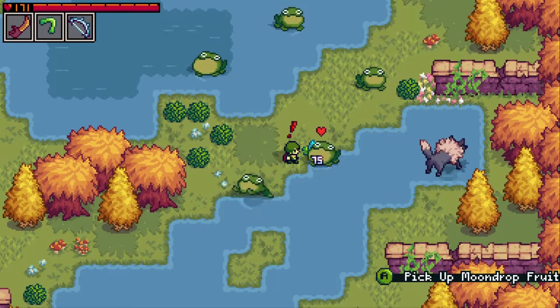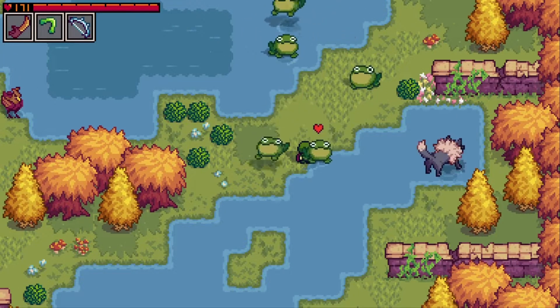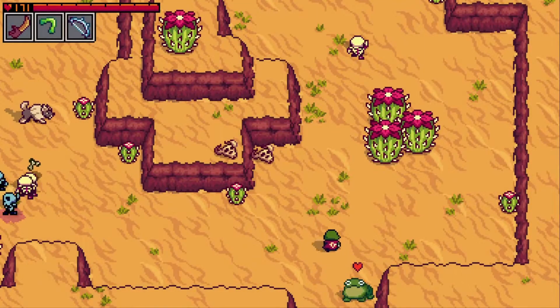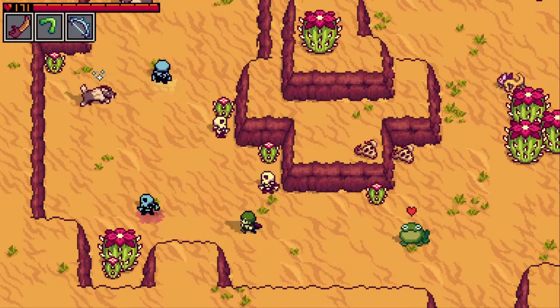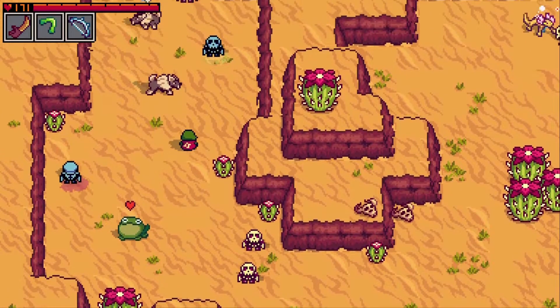If the creature is a fan of what you've offered them, you'll begin to build up their friendship meter. Once it's filled, they'll join your party if you have an open slot available. Keep in mind, not all creatures are so easily convinced to join you. Some might even require special items in order to persuade them to join your ranks.